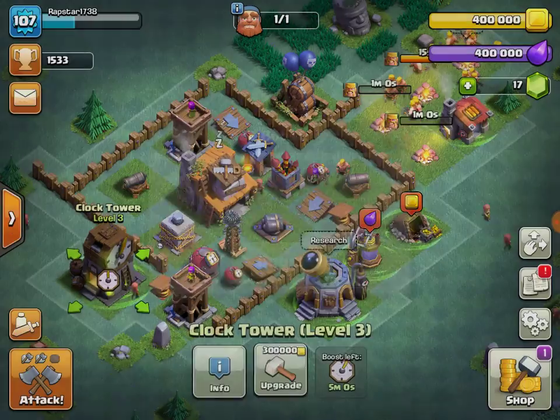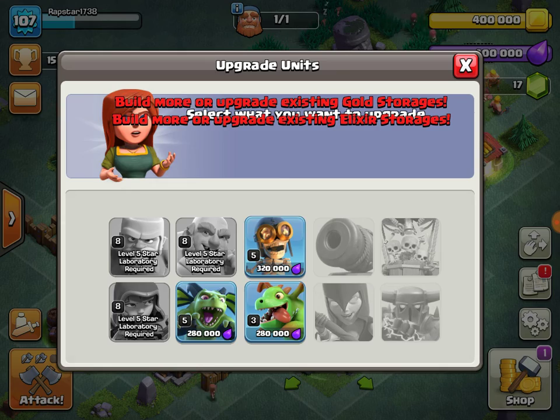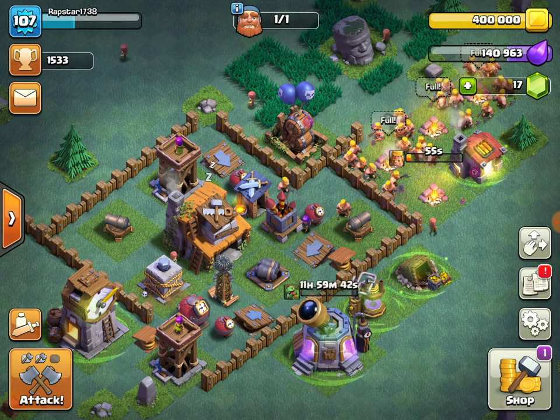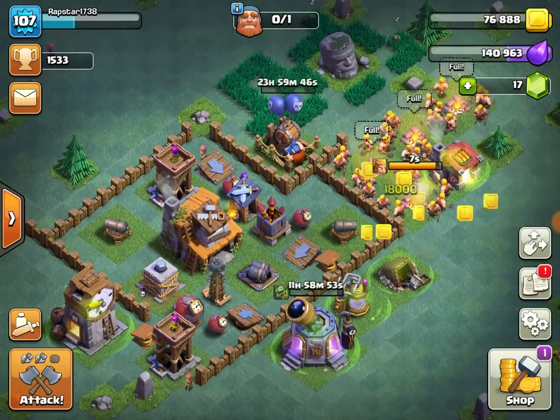I think we should just turn on the clock tower — why not? Everything is full right now. We can upgrade some stuff. Let's upgrade our baby dragon. If we upgrade with gold, let's upgrade these. There we go, that's better.